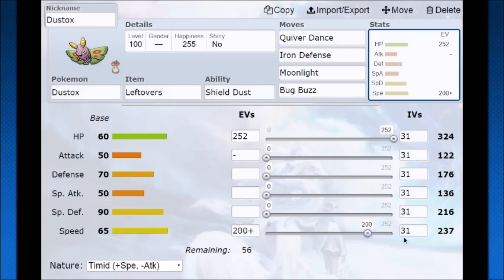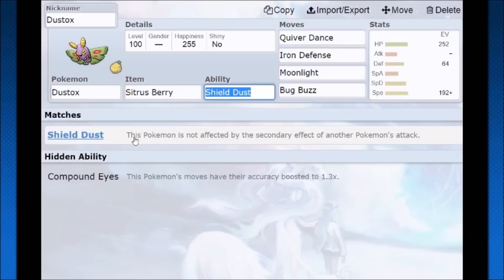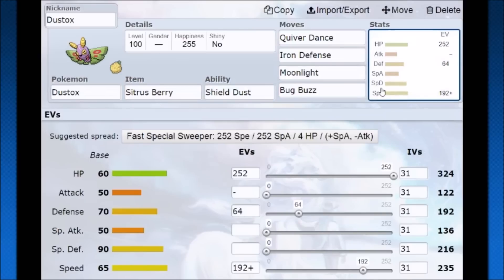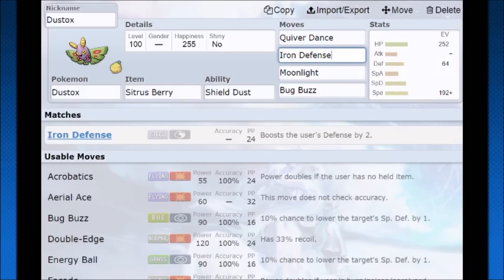You can put some extra points into defenses so the boosts go further. With quiver dance you're going to take a hit, but with that HP bulk you should survive — which is why I like leftovers or citrus berry. Citrus berry gives you burst health back, which is very nice. Once you outspeed your opponent and have that plus-one defense from iron defense, you can use quiver dance next turn to get to plus-two special defense — taking less damage and setting up for moonlight. Keep using quiver dance, then go into a strong bug buzz. Also, since you're poison type you don't have to worry about getting toxic, and opponents might even waste a turn throwing toxic at you, giving you a free turn. You can also go for giga drain as well.